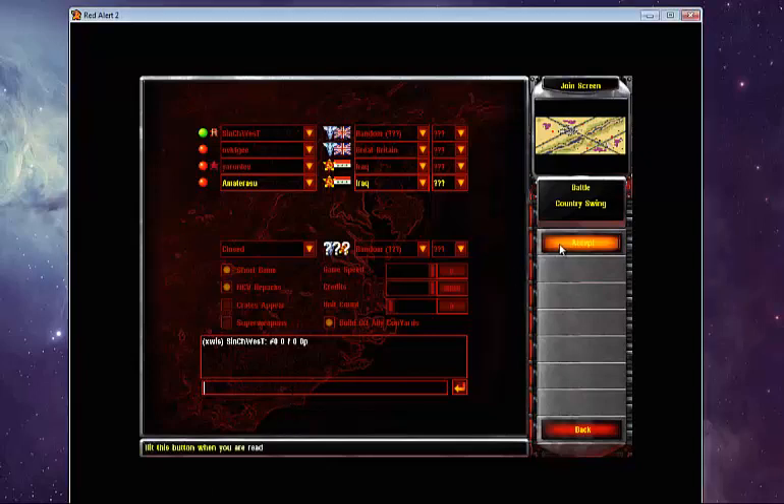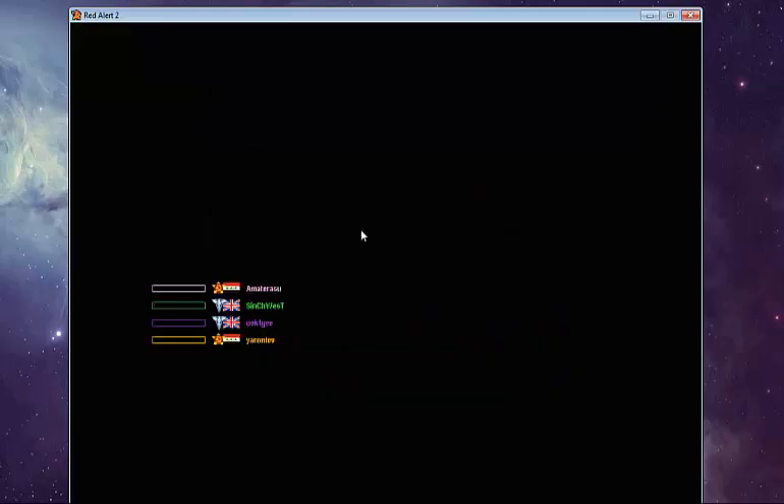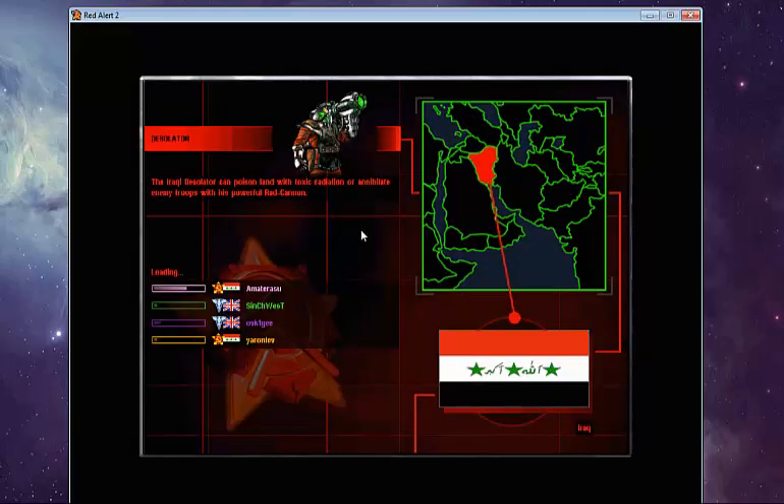Hey guys, we're here to play Country Swing 2 vs. 2 — no crates are on. A very basic, fun-for-all game that has been played on Railer 2 for the past 11 years. We got two allied players and two Soviets. Let's see what goes on.